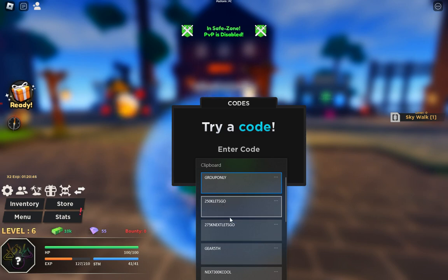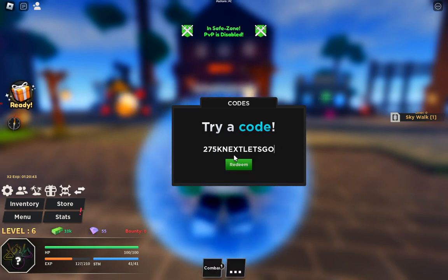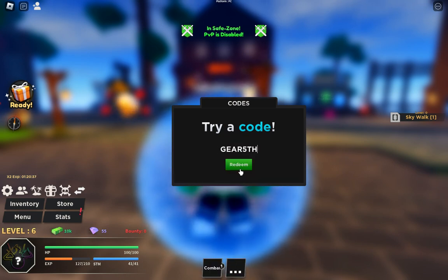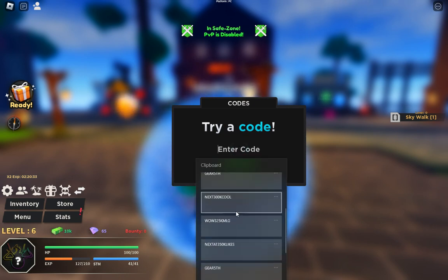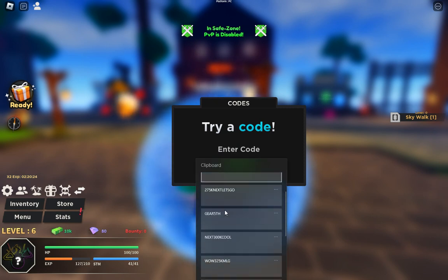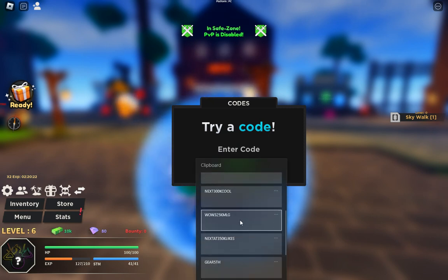The code '275k' — already redeemed. And the code 'gear fifth' — successfully redeemed! The next code is '300k' and this will work too. We are getting a lot of rewards from these — we are getting spins and a boost.